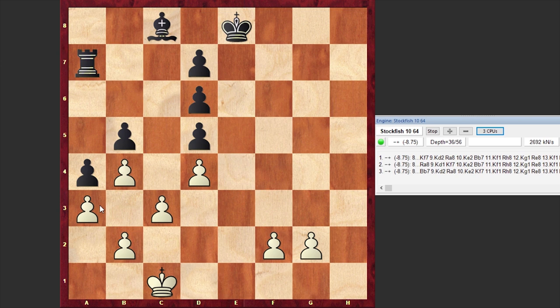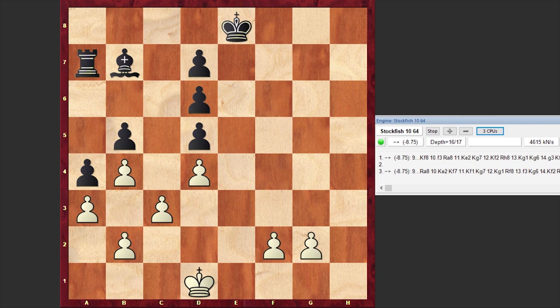First, white plays a3. This a3 is very important because it does not allow black to create any possible counterplay on the queenside. By going for the Nd6 sacrifice as already mentioned, white simply buried the bishop on b7 — the bishop is totally useless with no way to activate it.